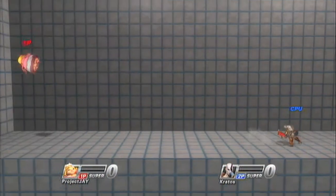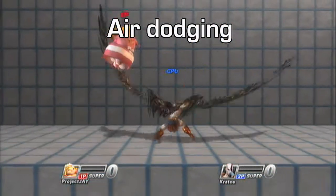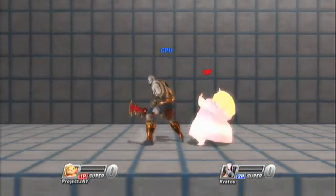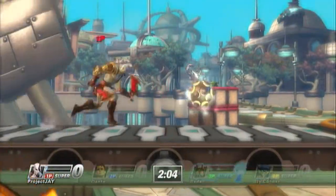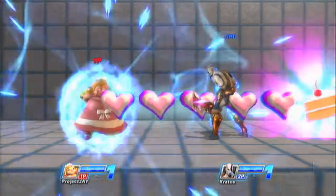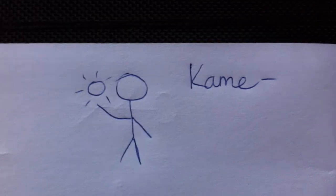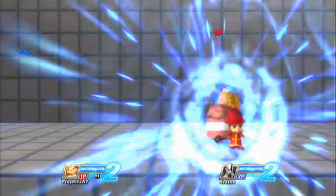Each character has one more common defensive option: the air dodge. This is performed by pressing L1 while airborne and will render your character invincible for less than a second. The air dodge takes careful timing to master, but it's worth it as it's your only defensive option in the air. Level 1 supers require between 100 and 150 AP. These are primarily designed to earn you one kill, but careful timing and positioning could allow you to take out all opponents at once. The caveat is that level 1s are very easily interruptible — if you can strike the opponent before they make the killing blow, it'll cancel the super and all that AP will have been wasted.